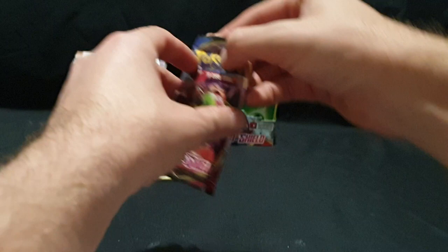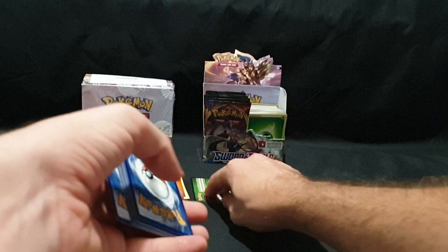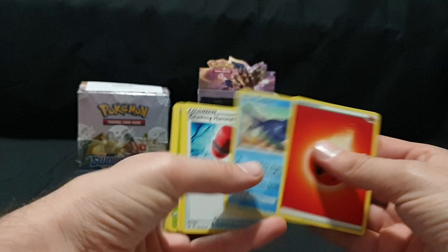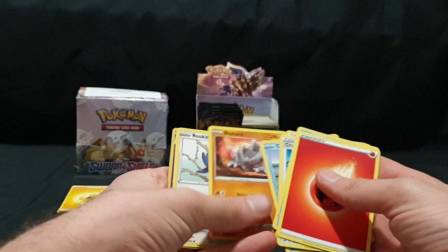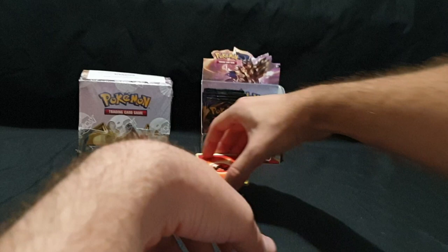On to pack number three. Code card and one, two, three, four. We have our Energy, Mantine, Crushing Hammer, Switch, Clobberpus, Cottonee, Chewtle, Rhyhorn, Rookiee, Haunter, Reverse Foil, and we have Lapras — which I think is new for me, so that is great. Gorgeous little artwork there.